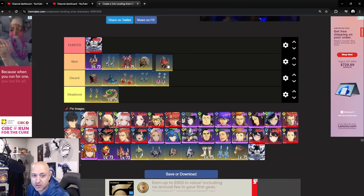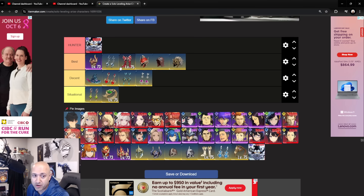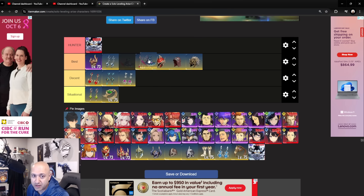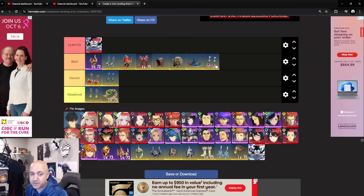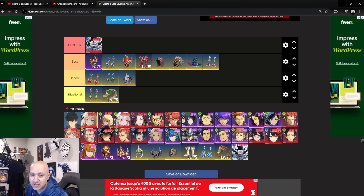SM Bek works really well with basic attacks — that's actually his best thing, so you may want to build around that. One Hit Kill is also good for him. The Berserker set is a really really strong set for him. He can technically use the Guardian set because he gets a shield to deal more damage. So put that as decent, and the rest is set up properly. That covers SM Bek.